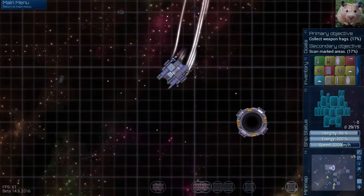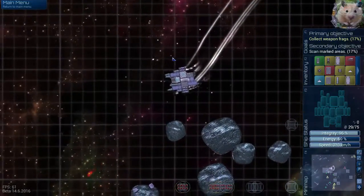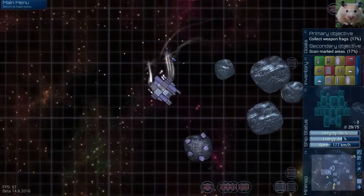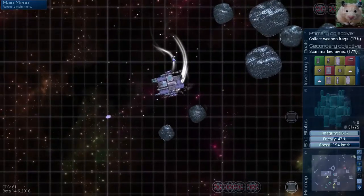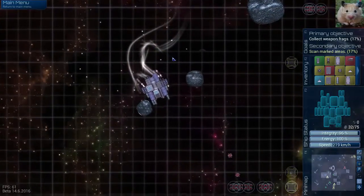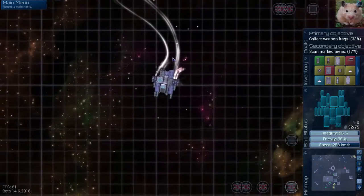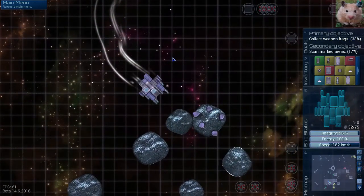That is the warp gate — I can leave through there if I want. But I don't want to finish until I complete the mission here. Okay, there's some weapon fragments here. And some more resources. Let's see what happens.